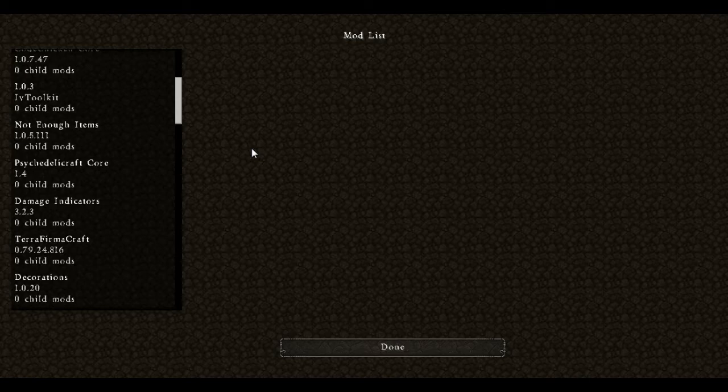If you don't care for this, if you don't want to be involved with tobacco or any of the Psychedelic Craft stuff, it's very easy to just go into the mods folder and delete the Psychedelic Craft mod, go to the config folder and delete the Psychedelic Craft config, and it will be gone. Or you can just delete the Enrustica mod and tobacco will no longer be available.